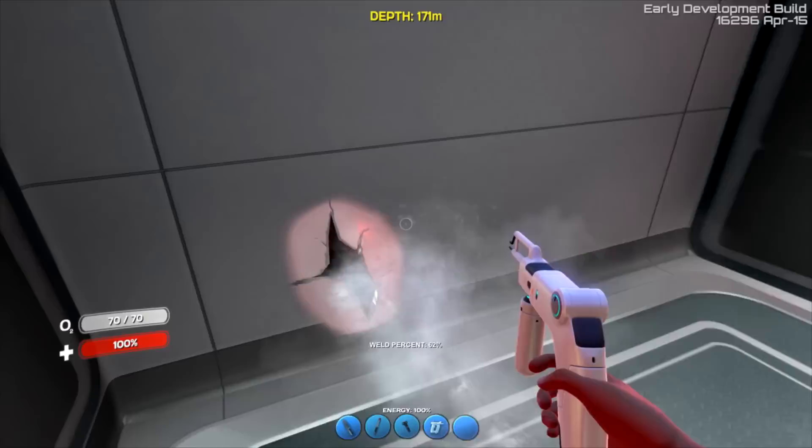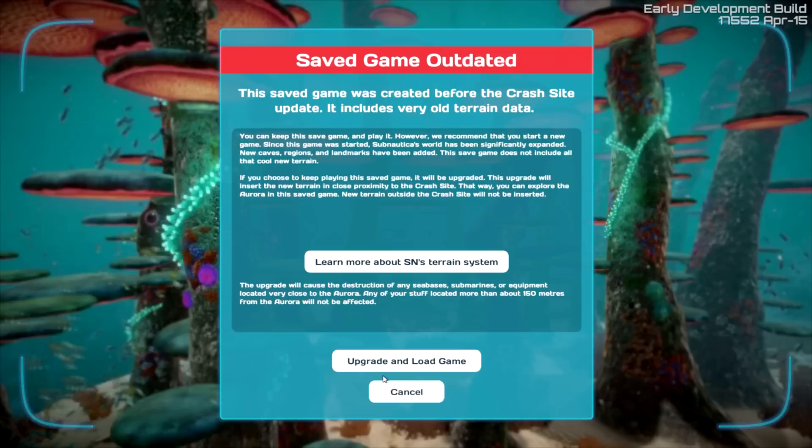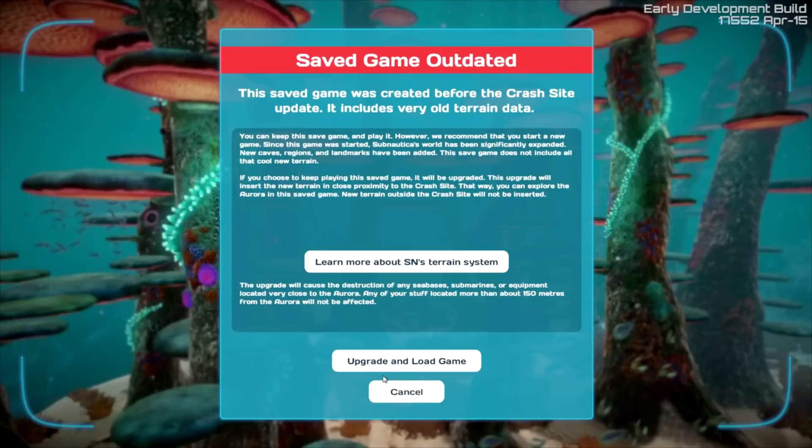Okay guys, I reset my game and my save game, as you can clearly see, is outdated. I opted into the experimental build for this game, which gives you access to things before they're supposed to be coming out, and I'm just curious to see what there is. So I am going to upgrade and load this game, but I might lose a bit of my content here — the Cyclops might be gone and we might need to redo that. We in fact didn't lose our Cyclops, which is my biggest worry. Now we can actually go make radiation suits and go to the crash site. I am really glad I upgraded to this experimental build, because seeing what this game has to offer in its full form is definitely what I want to do.